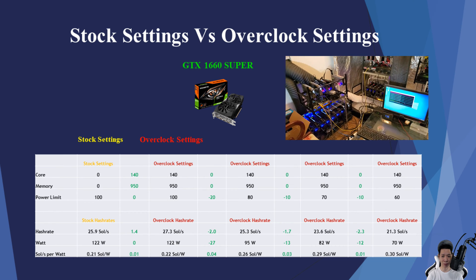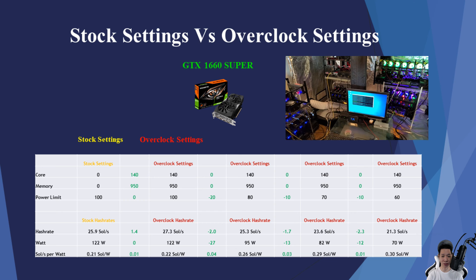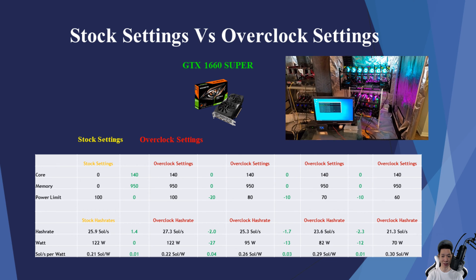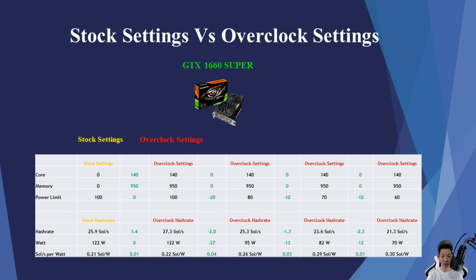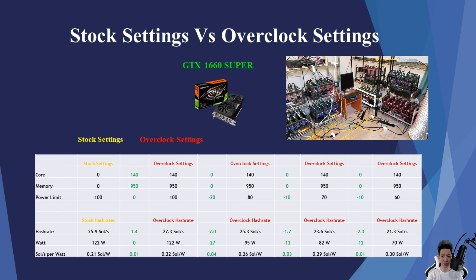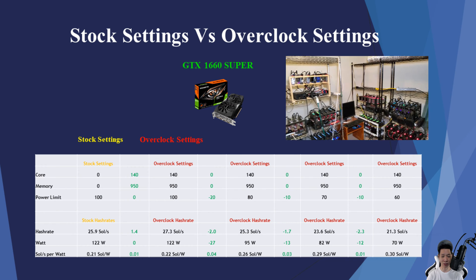Keeping the core at +140, memory at +950, but dropping the power limit to 80, I lost about 2 sols but also dropped about 27 watts. I was now averaging around 25.3 sols, pulling around 95 watts. My sols per watt increased by about 0.04, so the sols per watt is now about 0.26.